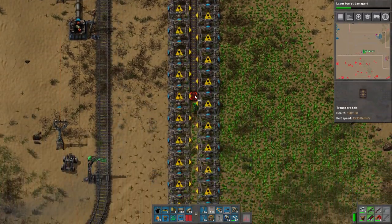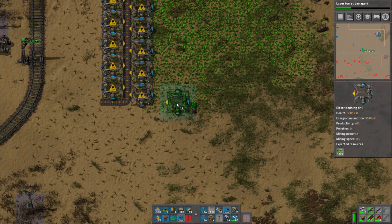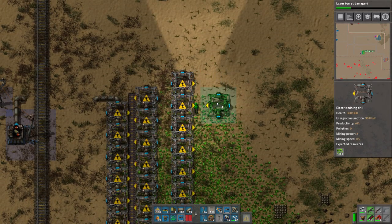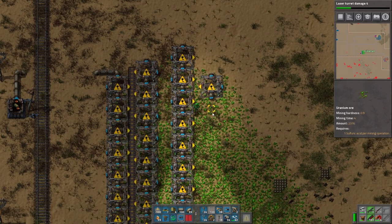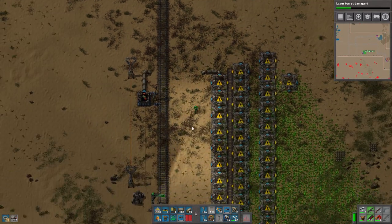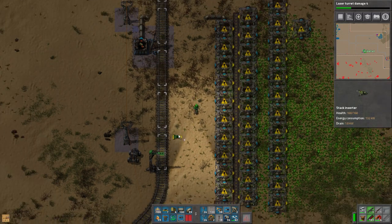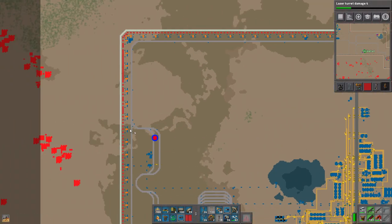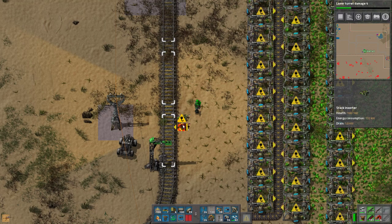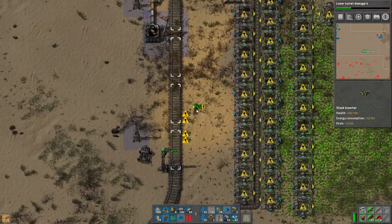We don't have to worry too much about that. There only ever needs to be one train on this sulfuric acid route. Although the ore unloads very quickly at the main stations, it's not going to load up that fast from the mining outpost, and that's kind of on purpose — it's more of a template. We want the main stations to unload very fast.